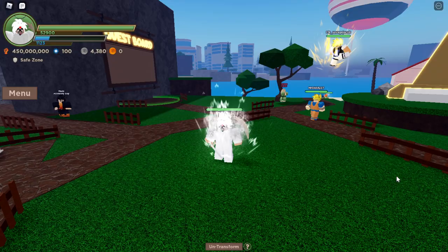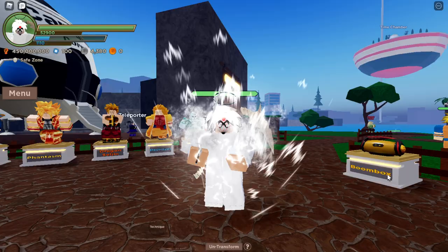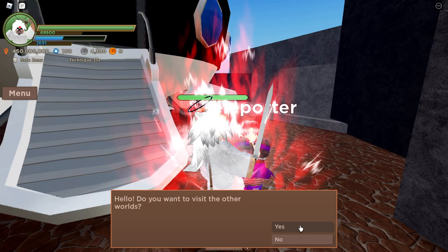So first of all, in the main world you're going to want to press M for Kyokin, then go over here to the teleporter, click yes, and click on Crimson Planet and join it. Note that you must have 10 rebirths to be able to do this.